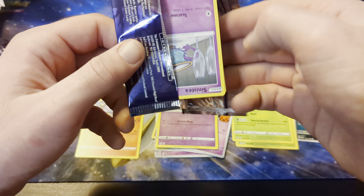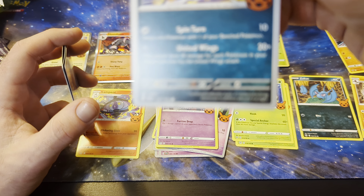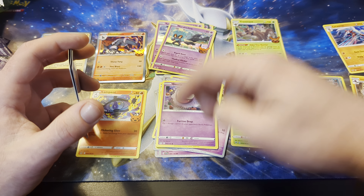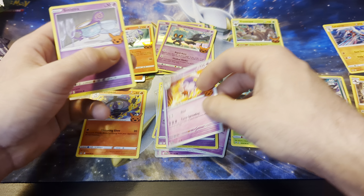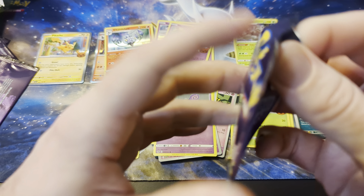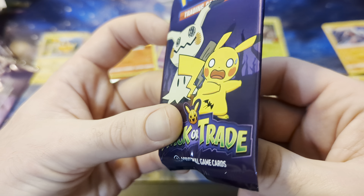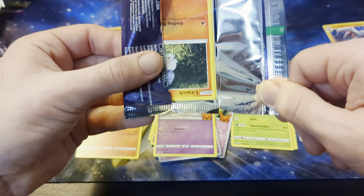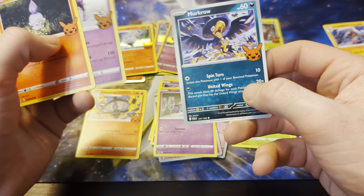Oh, that is what it is. It took me a second, but if you look at the year on that — that's 2023. And these I'm seeing are 2020, 2022. That makes a lot more sense. Chandelure. They never made a Ghost type Energy type — what a shame. I mean, I guess Psychic's close enough. Didn't they make a Poison Energy type? Actually no, they didn't. Already getting duplicates here.